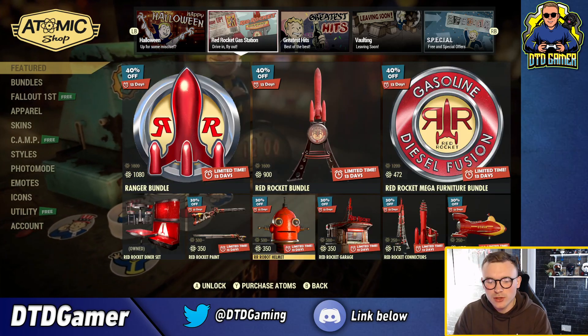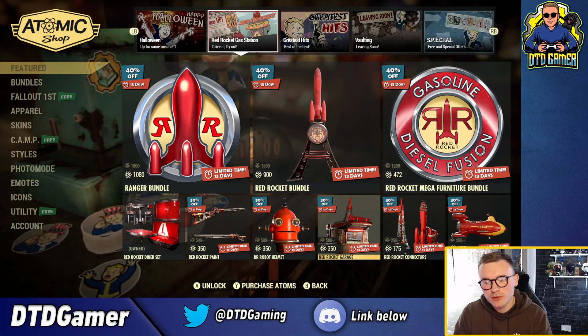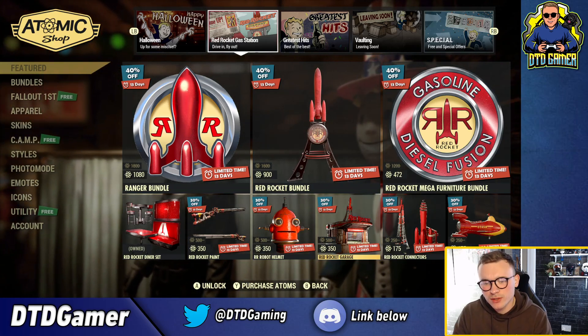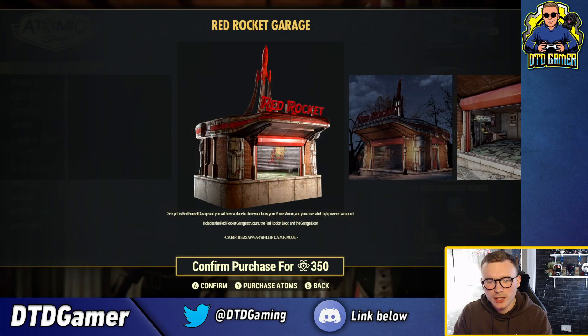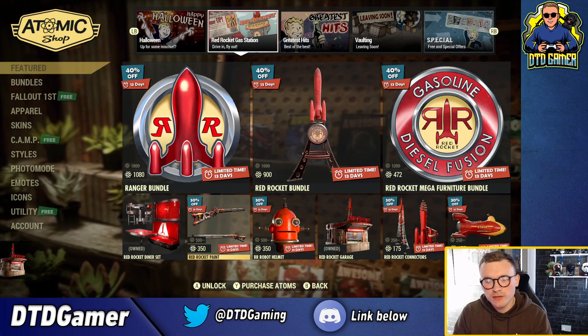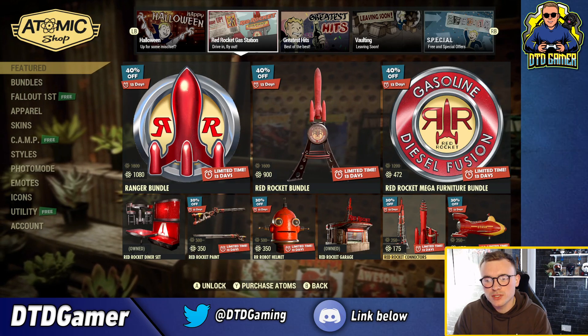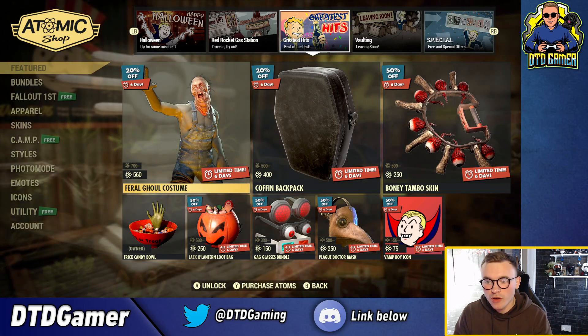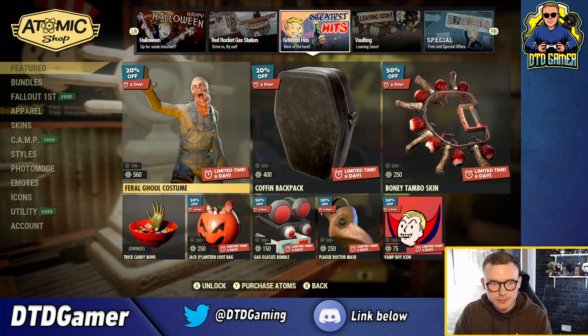The stuff that came in last week is all the red rocket themed items, and it's all still up for sale if you want to pick any of that up. I still haven't bought the Red Rocket Garage — I feel like I'm just going to buy that now, I actually really like that prefab. You've still got this up for sale for another 13 days.